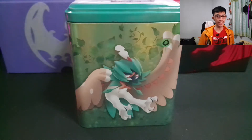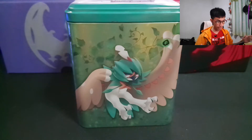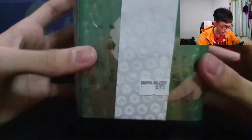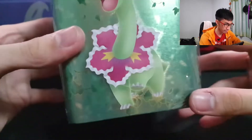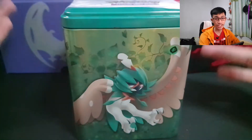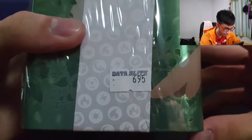What is up everyone, this is the Link, I am back with another video and another Pokemon TCG opening. This is a 700 pesos Pokemon TCG stacking tin, grass type theme. We got Decidueye on the cover — Decidueye is my favorite Pokemon so it only makes sense that I get this. It's about 700 pesos, 695 to be specific, from Data Blitz — so close enough.